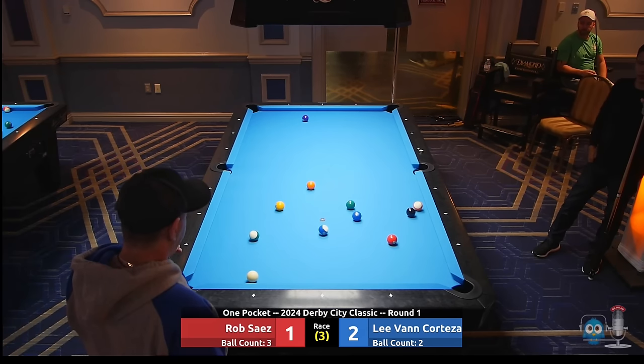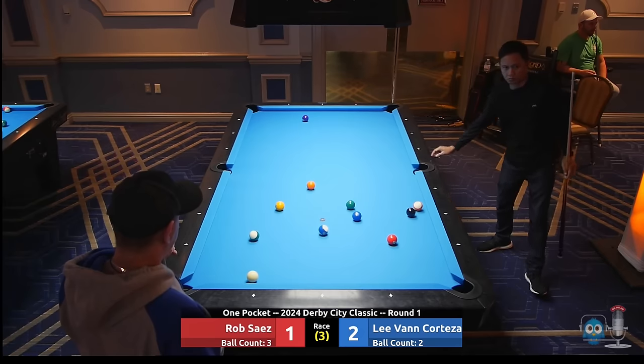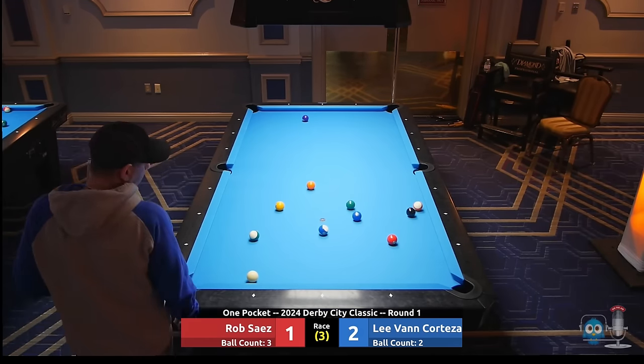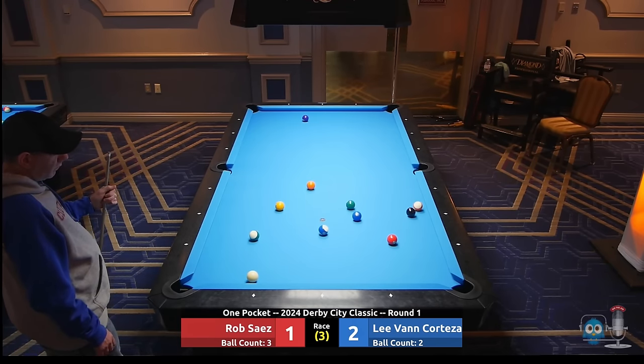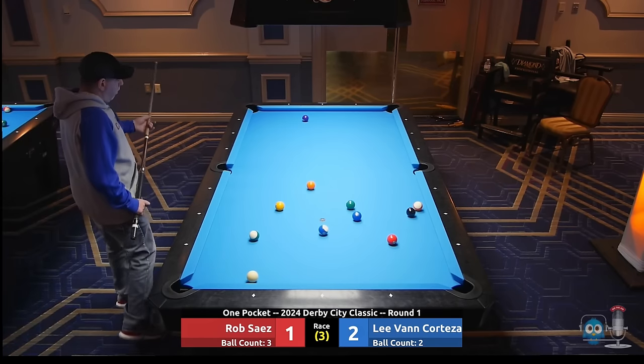Derby City Classic — these are the Express one-pocket rules. More than 4 balls above the headstring after the 2-hour mark: the 5th ball would spot, and I believe it would be the closest ball to the headstring. Interesting — I haven't gotten to see a match where this came into play yet, so this will be really interesting. And really unfortunate too — I don't think the play has been exceptionally slow in this situation.